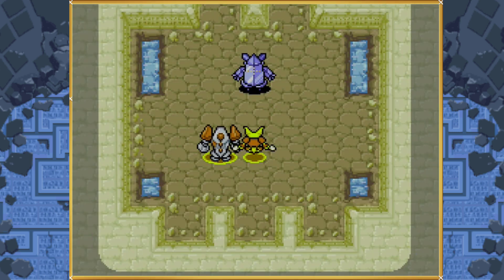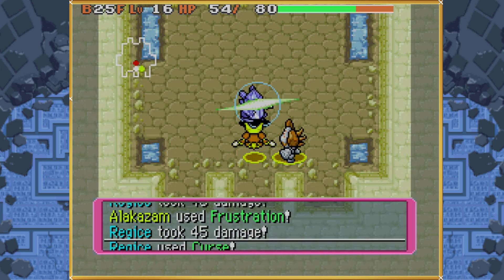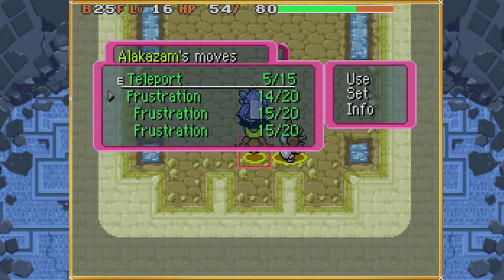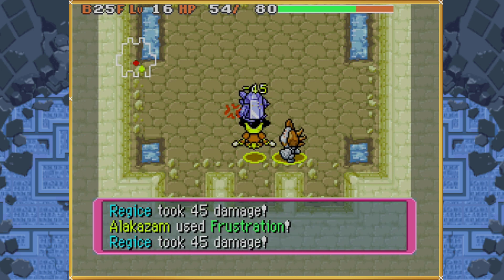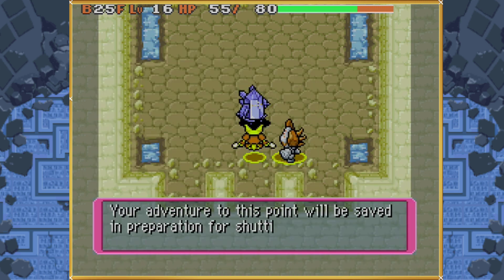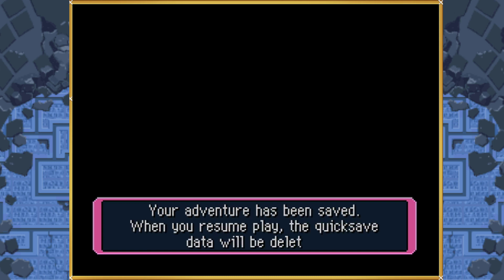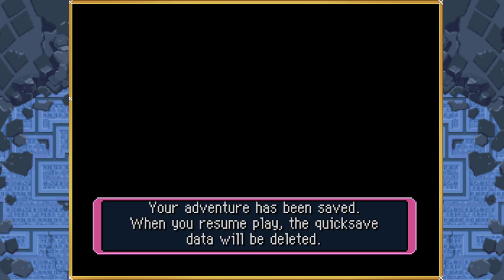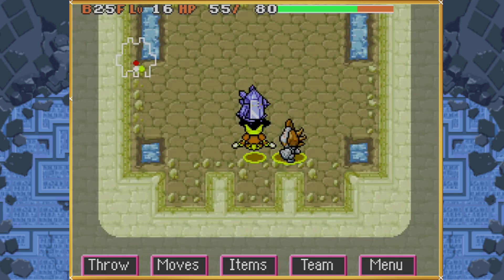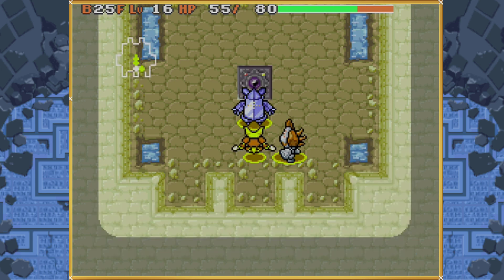For Regice, we're going down, right, left, and then using Frustration three times. It uses Curse, which is incredibly convenient because it slows itself down, and it misses Icy Wind, which is even more perfect. Now here's something we have never done before: quicksaving on a floor can also be used to manipulate what occurs on that floor. We are quicksaving right here so that our next Frustration link will defeat it and recruit it. If we did not quicksave right there, this attack would not recruit Regice and we'd need to start all over. And there's Regice.